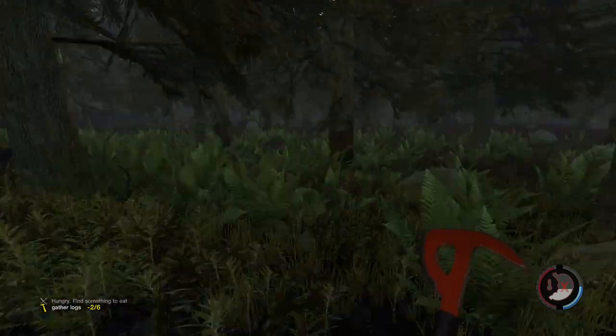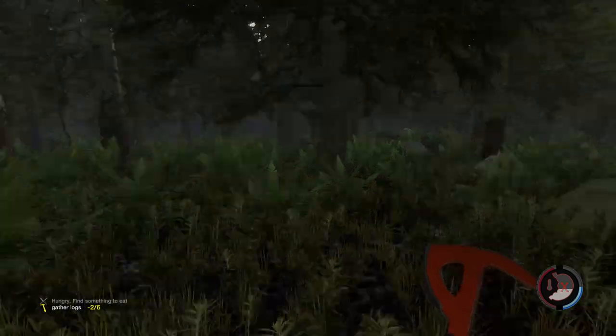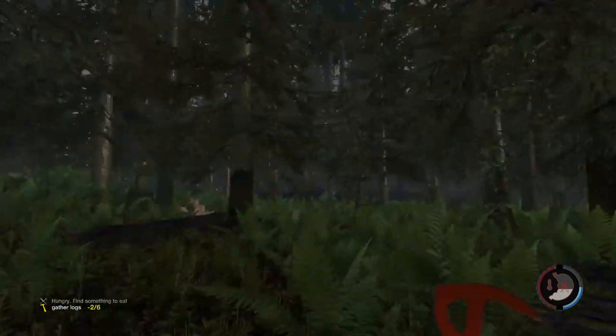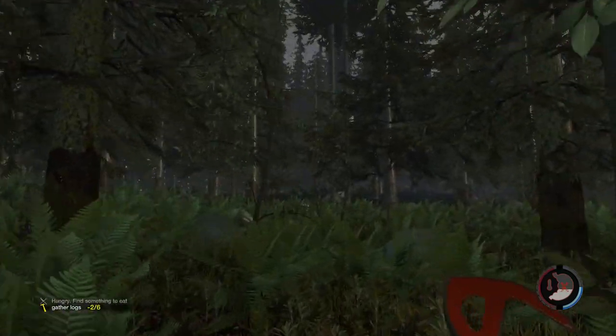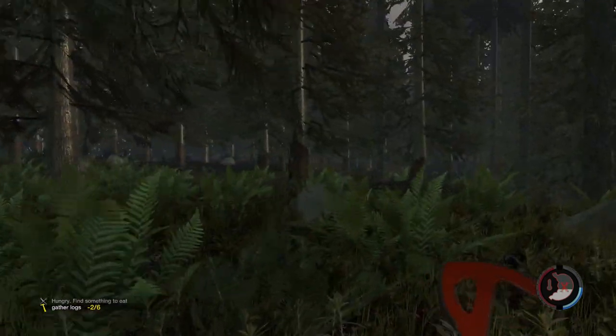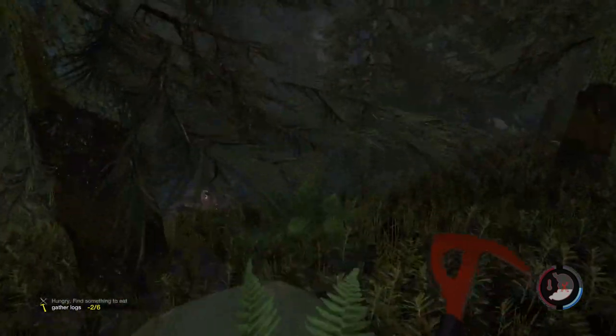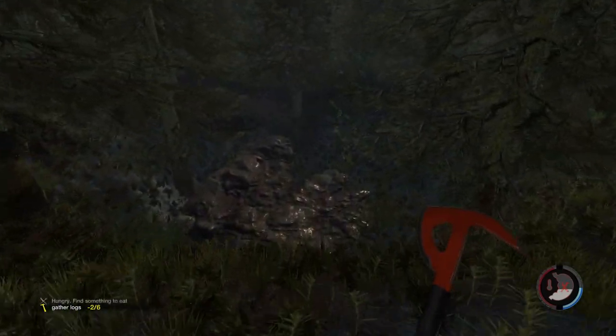I'm going to wade through the brush down here, and there tends to be either mushrooms, blackberries, or critters down in here. And if we can find them and we can spear them, we will make them into a delicious, lovely dinner. I think we've got to kill a lot of little things in order to feed ourselves well. But there might also be a pond if we're really lucky.